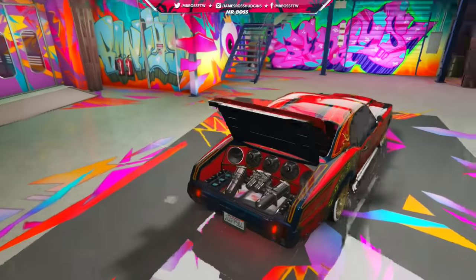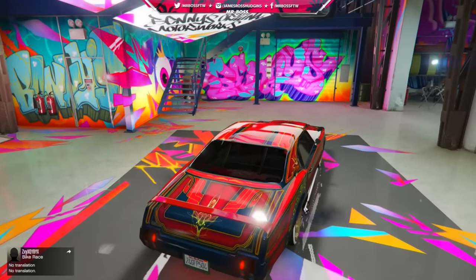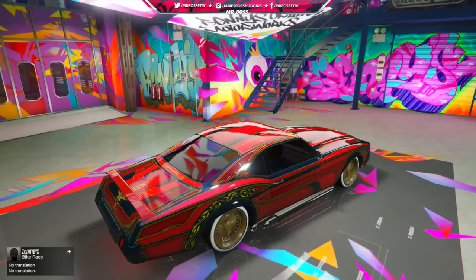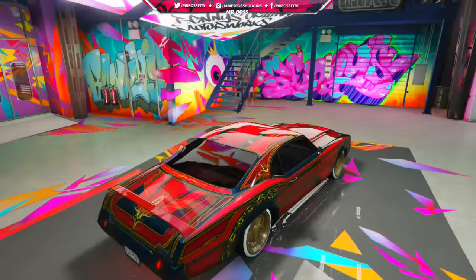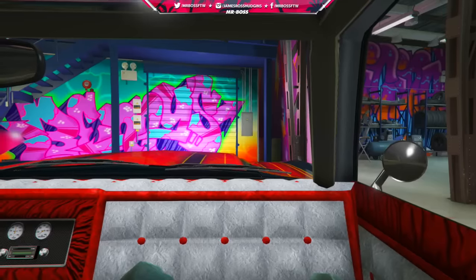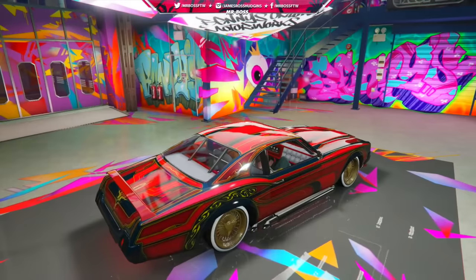So if we add all three together — the Sabre Turbo Custom, Tornado Custom, and Minivan Custom — with their default prices and conversion prices, that gives us a total of $1,270,000. That's just to buy and cover the upgrade charge for those three vehicles.